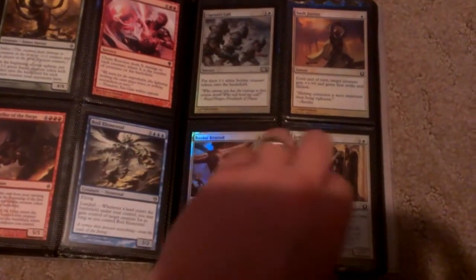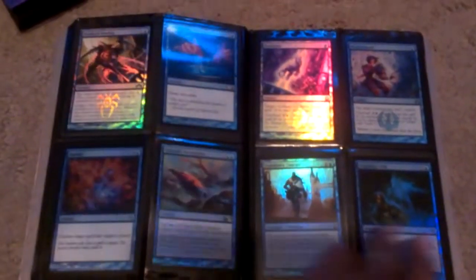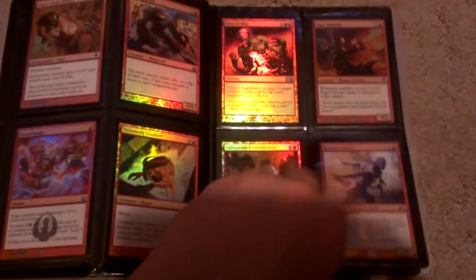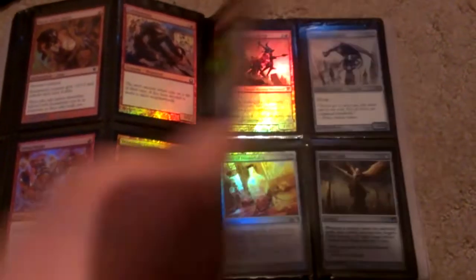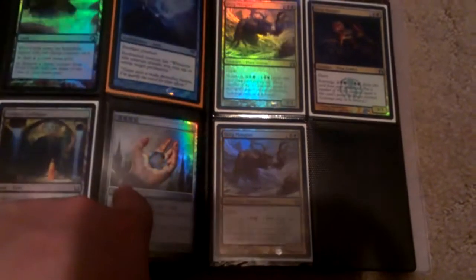And from here forward, foils. Playset of the promo Wall in the Cuddle, playset of the promo Wall in the Cuddle. Chinese foil, two promos, one pack foil. These two are not for trade.